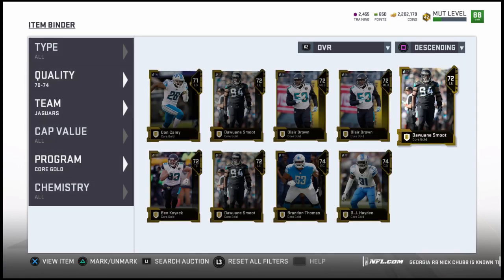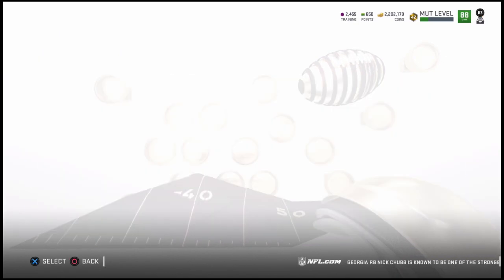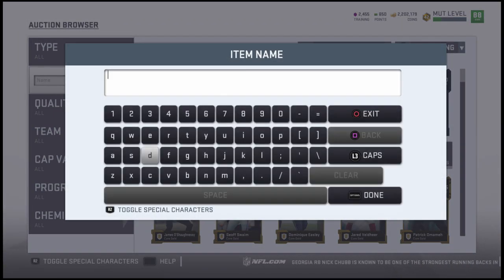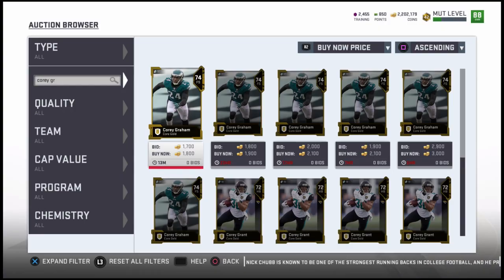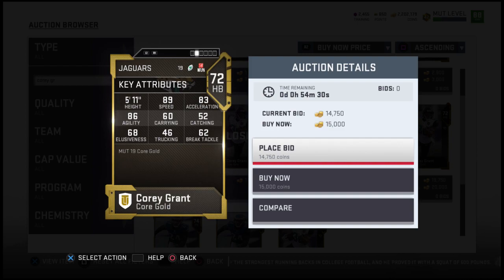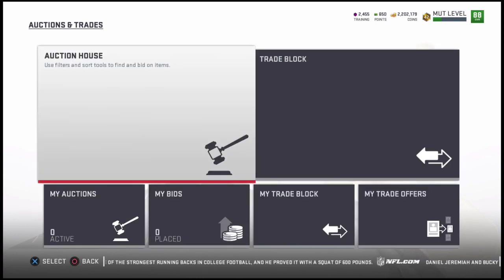Take a look at some of the team diamond golds and make your decision based on what you want to do with them — whether you put them in the set or sell them. I want to show you Corey Grant of the Jacksonville Jaguars. He is currently going for about 13 to 15K — probably due to his speed, and because a lot of people are buying him for the Jalen Ramsey team diamond set. So the moral of the story: golds go for a lot. If you have golds in your binder, make sure you're looking at them before putting them into sets.